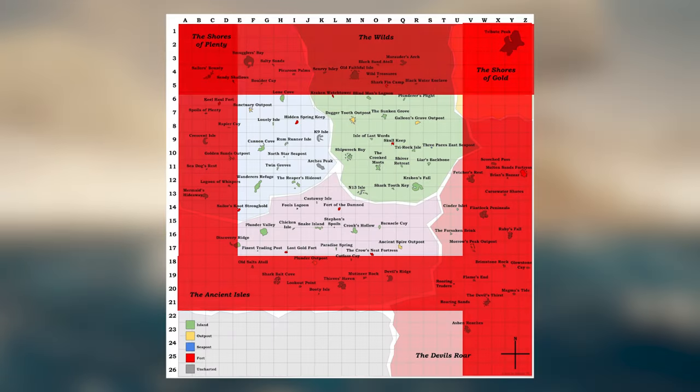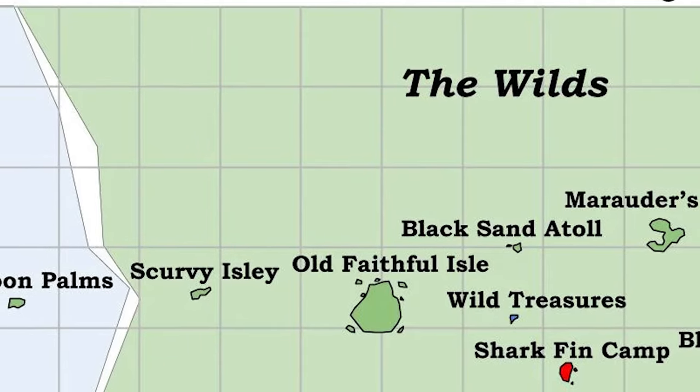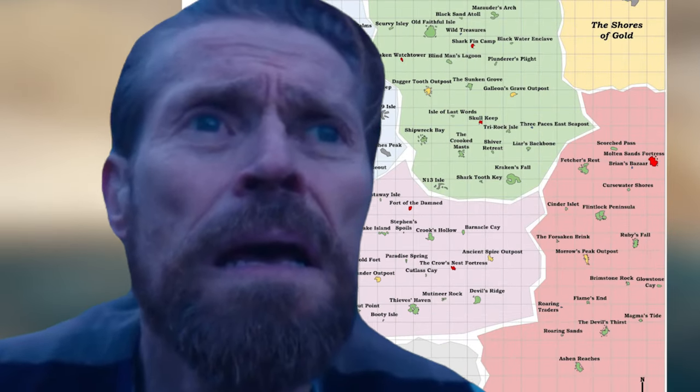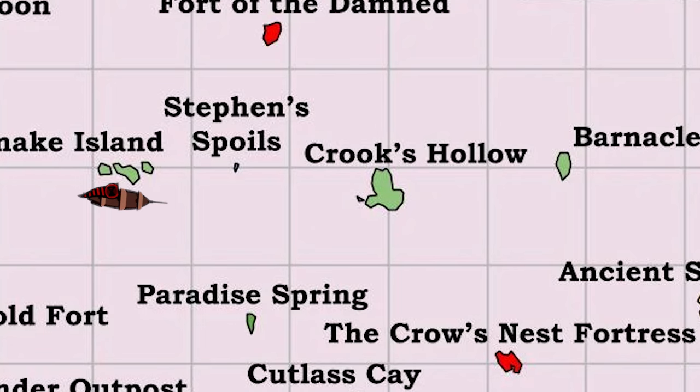If you're on the outer edges of the map, park your ship on the side of the island closest to the edge of the map. This way you'll have the least amount of exposure and your chances of being sunk significantly decrease. If you're on the inner parts of the map, there isn't really a safe part to hide in, but if you see a reaper on your map and you don't want to engage in any PvP, park your ship opposite of where they are on the horizon.